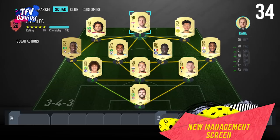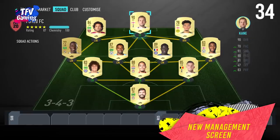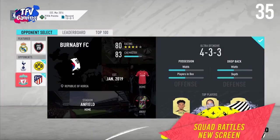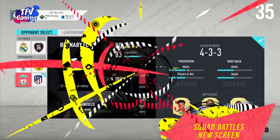Easier squad management. There's a new squad management screen in Ultimate Team designed for ease of use and faster switching between screens. The UI looks really clean compared to previous years, with cards really popping against the black background. There's also a new player management screen for faster player actions, and the squad battle screen is getting an update showing you the tactics of the squad you're about to face so you can make changes beforehand.